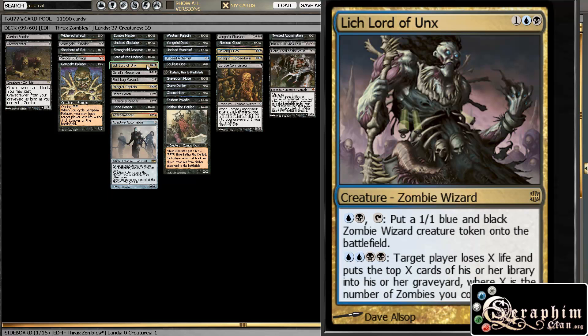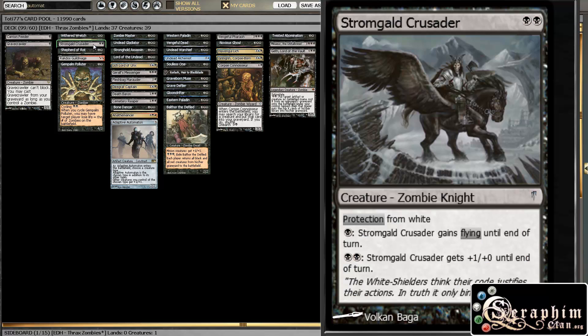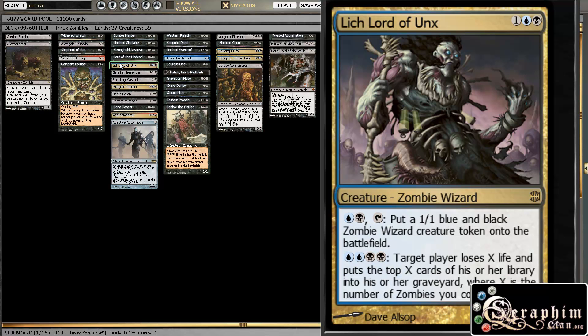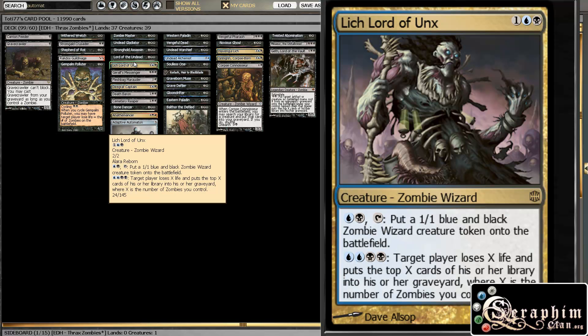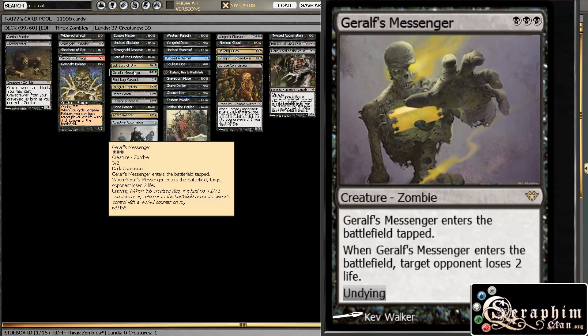Lich Lord of Unx also allows us to do a Zombie Polluter and Shepherd of Rot style effect. So basically if you have this and Shepherd of Rot combined, maybe even cycling the Polluter, you can do a bunch of damage without even attacking to some players. Then Geralf's Messenger, just a classic zombie — the reverse Kitchen Finks — just a good guy. Undying is also pretty decent.